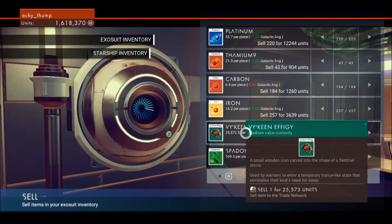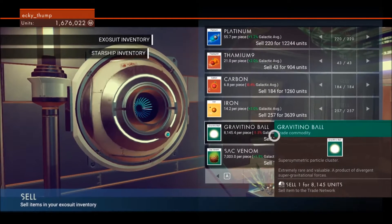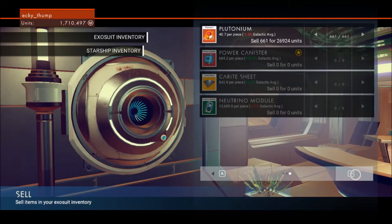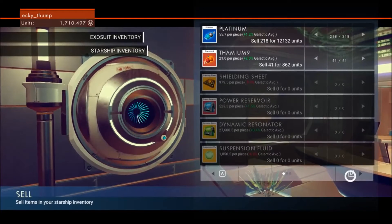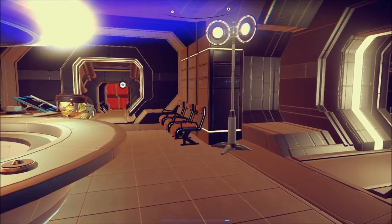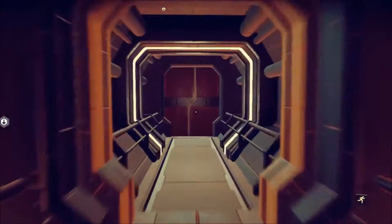Let's get that seed cache — let's sell that. Spadonium, whatever, let's just sell that as well. Make lots of space. What's on the ship? Anything we can sell? Not really. So special materials — we're looking for Candensium and Rigogen. I can't remember what's in this system, let's go and find out.